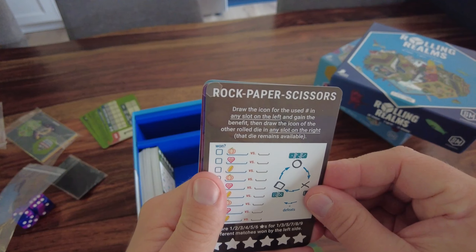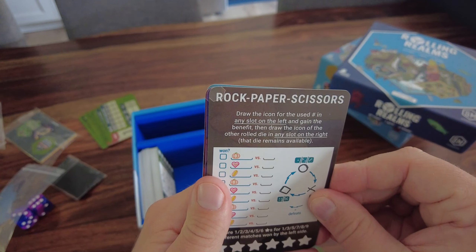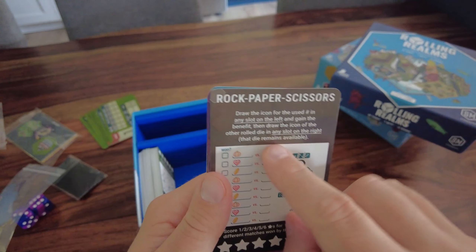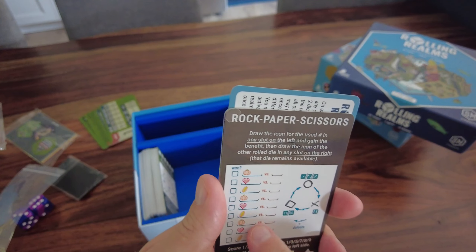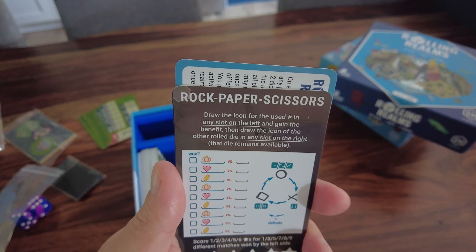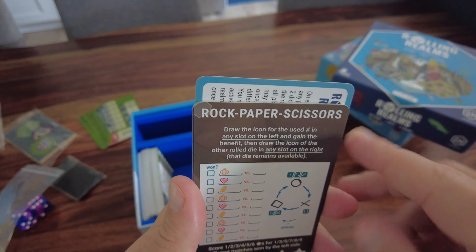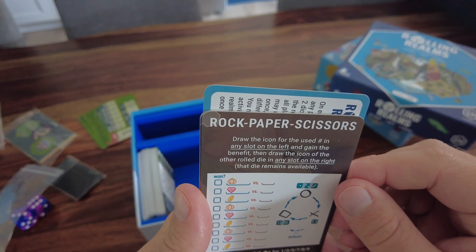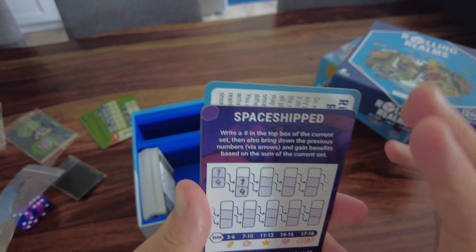Rock Paper Scissors: draw the icon for the used number in any slot on the left and gain the benefit, then draw the icon of the other rolled die in any slot on the right - and that die remains available. Usually in Rolling Realms you put one die in each realm, but here you write one and then place the other. Score one through six stars for different numbers of matches. Rock defeats scissors, scissors defeats paper, paper defeats rock.